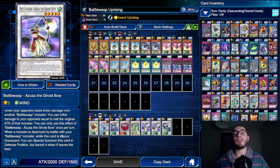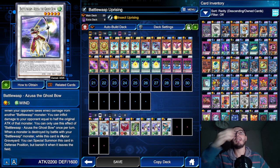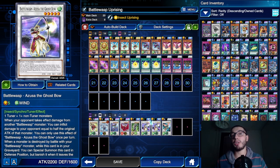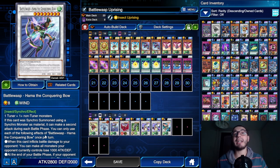This means even if you attack with the Battle Wasp and your opponent's monster is destroyed, or if your opponent attacks and pops your Battle Wasp monster, the effect will trigger in both situations. For the generic stuff we also have Conquering Bow - it can attack twice and lower attack as well. It's pretty nice here to use with the synchro monster material since Azusa is a tuner, and it can be your best weapon to go for lethal.